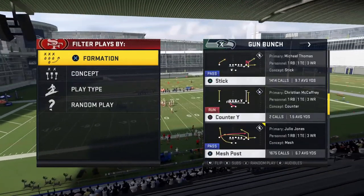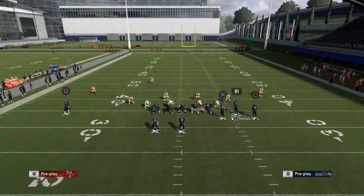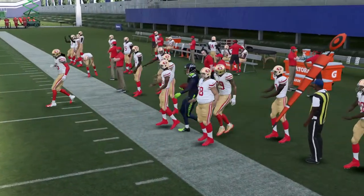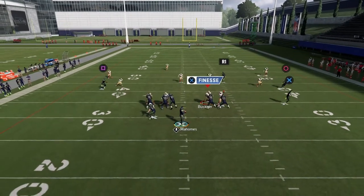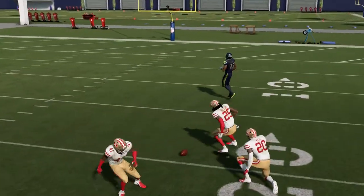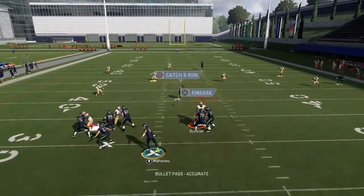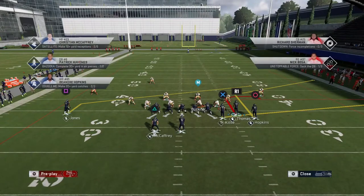That's it for Mesh Post. Let's talk about Stick. The good thing about this play is the corner on Hopkins — if I motion it out against Cover 3, that's a very nice completion. Also good against Cover 3: if I streak Thomas and do the same motion snap, that's a Cover 3 beater. Put Kittle right there and you'll be good. If your opponent inverts and the corner is not open, put an in route on Julio Jones backside so you can throw that.